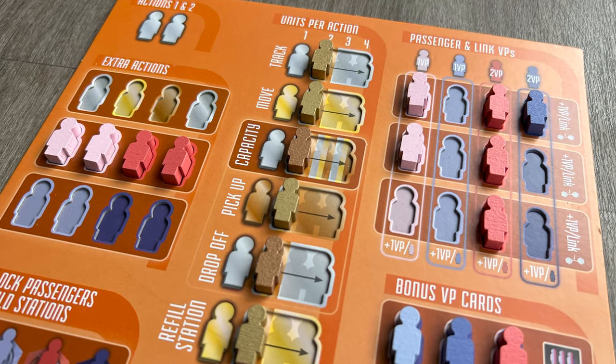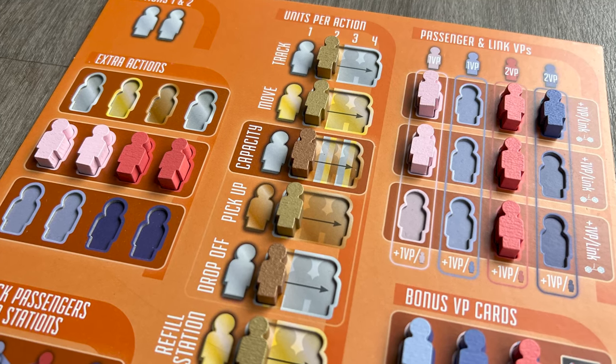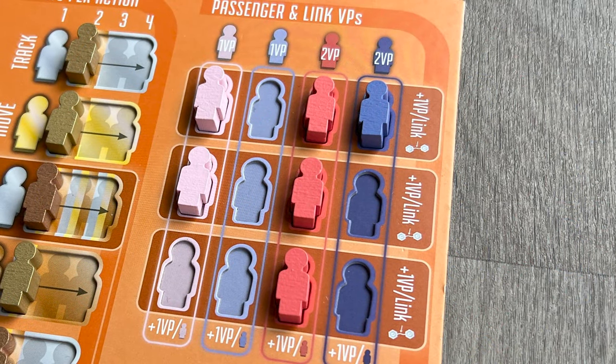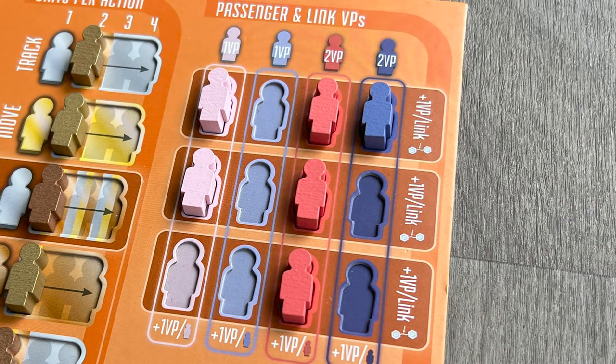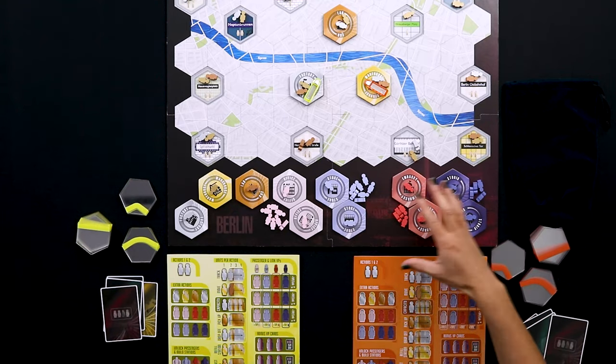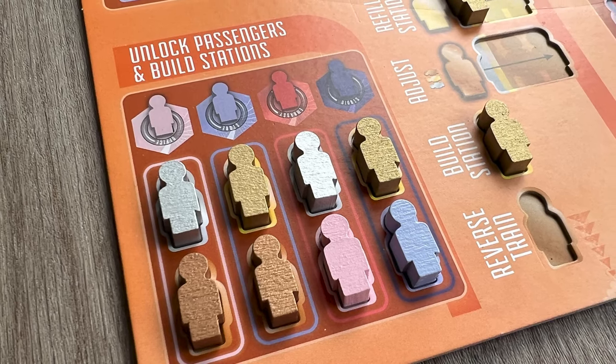Those abilities can either make your basic actions more powerful — allowing you to get more done in one turn — or unlock scoring abilities and additional victory points to help you at the end of the game. There are two main types of passengers. The first are the regular commuter passengers in four shades of pink and purple. To pick them up, drop them off, and build stations in their color, you have to unlock them first on your board, one meeple color at a time.